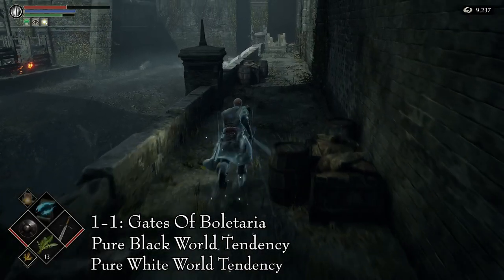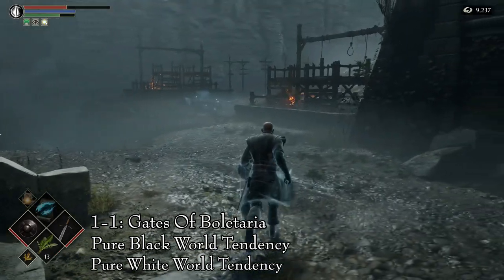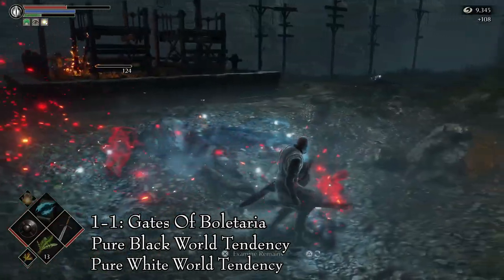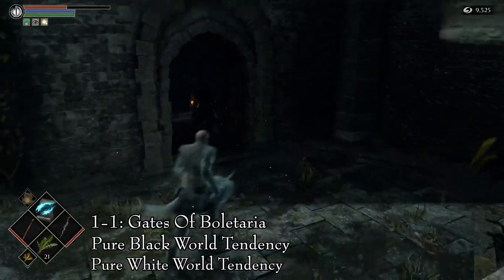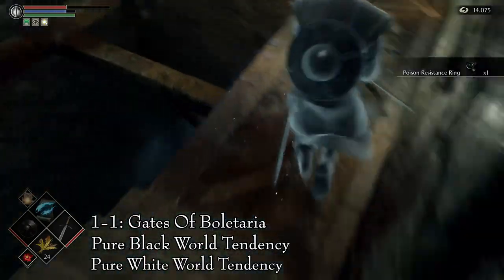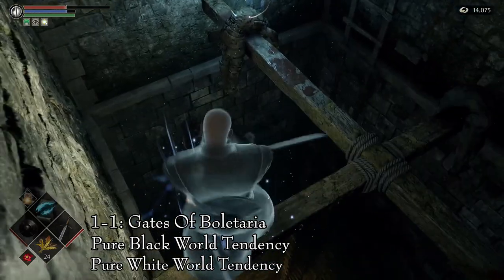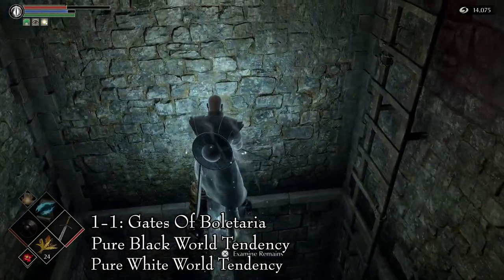The first colorless demon soul is located in area 1-1, Gates of Voletaria. You will need to be in pure white or pure black world tendency. From the starting archstone, head to the door on the left, which should now be open. Go through the execution grounds and into the body disposal building. You will be attacked by Executioner Meralda, so take care of her. Once inside, go down the stairs until you can walk along the wooden beam, then fall through the broken part and land on the beam below. Pick up the colorless demon soul there — careful not to fall.